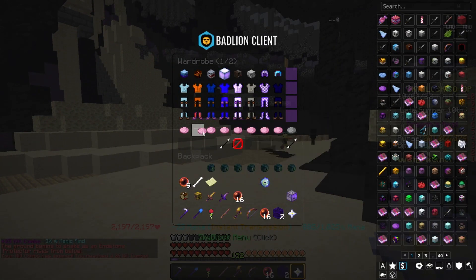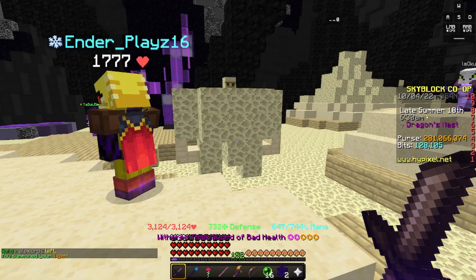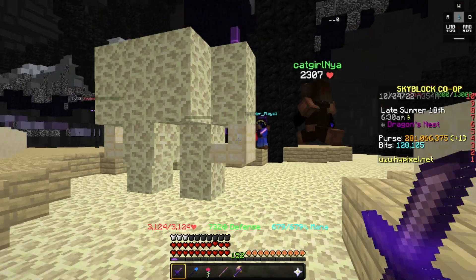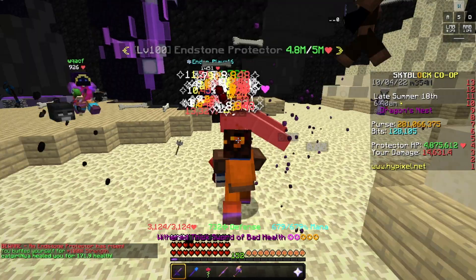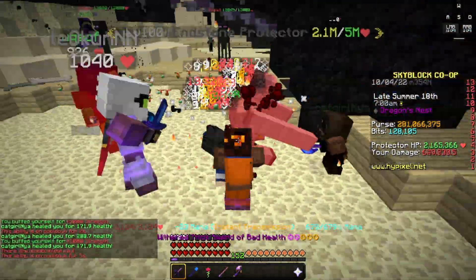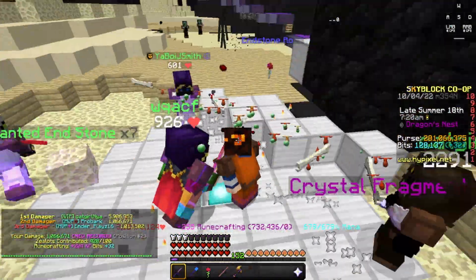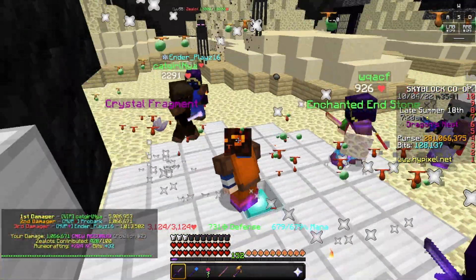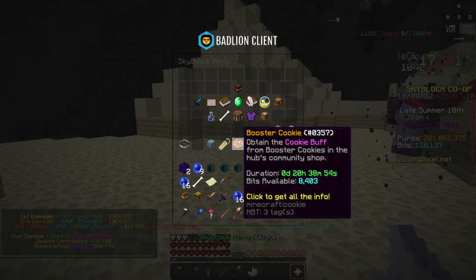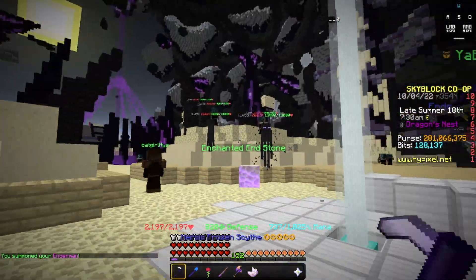It looks like Endstone Protector is indeed spawning, so sort of bad timing on health. I don't know if I'm going to do too spectacular here. I do realize that I now have boomerangs. I got second place — I got a Crystal Frag, I'll take that. Now back to farming. Put on my armor, put on my pet.